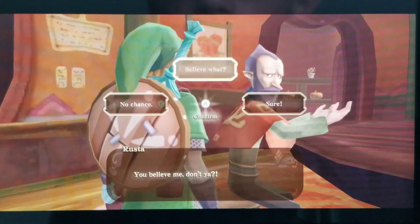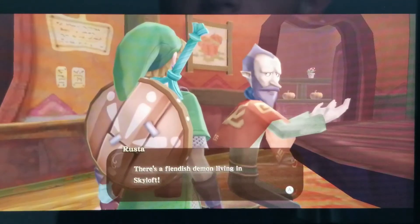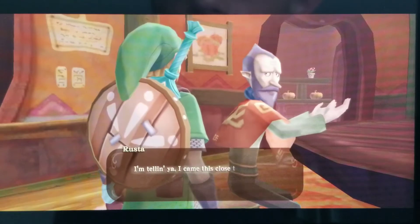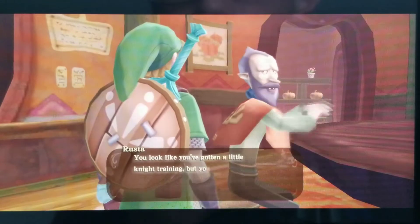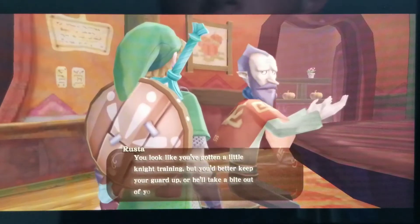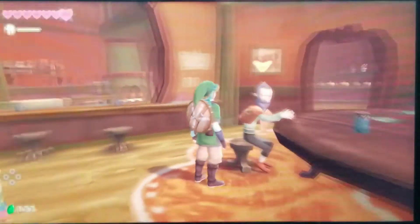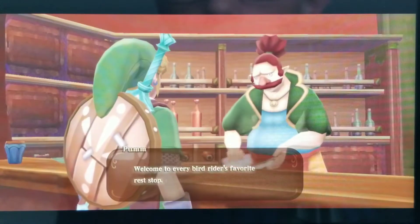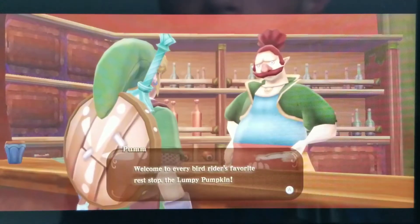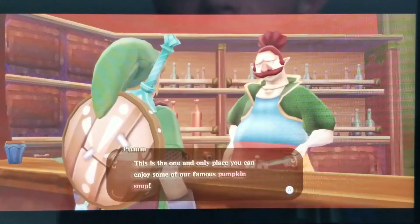Let's talk to the old guy. You believe me, don't you? There's a fiendish demon living in Skyloft. I'm telling you, I came this close to getting eaten by that evil beast. You look like you've gotten a little night training, but you better keep your guard up or he'll take a bite out of you too. Welcome to every bird rider's favorite rest stop, the Lumpy Pumpkin.